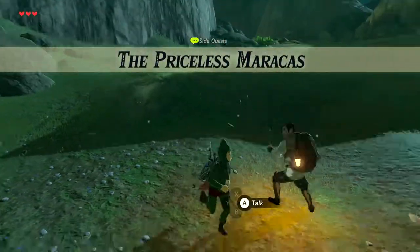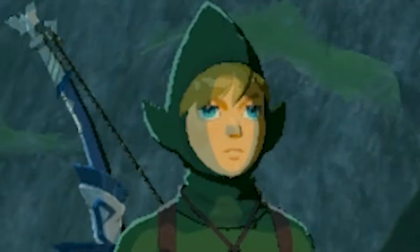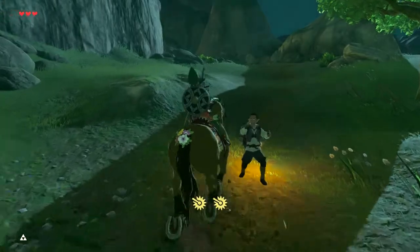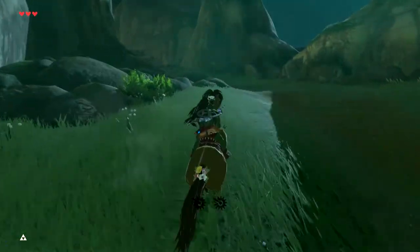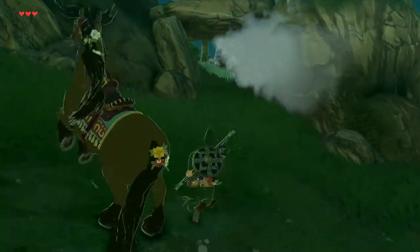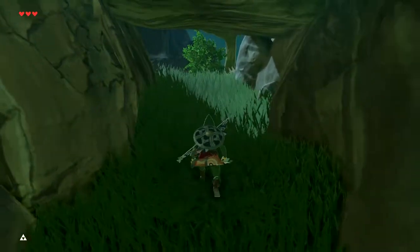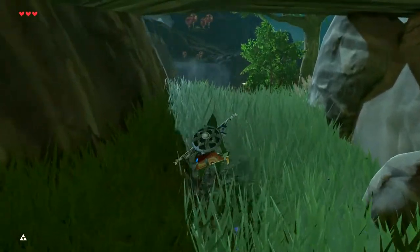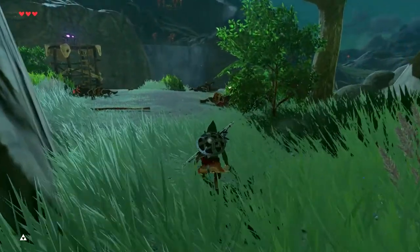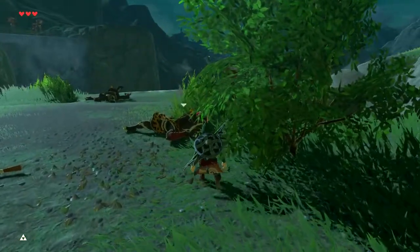I don't know what accent that was but I like it. Let's go get those — wait, whoa, hey! I thought you were a bad guy, I was about to kill you! All right, let's go get back those precious maracas. In master mode you can't go in guns blazing, because look at this — there are already enemies floating all around. We've got to be very, very quiet, get those maracas back, and do some sneak strikes.